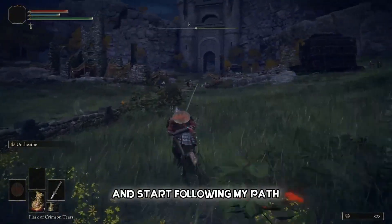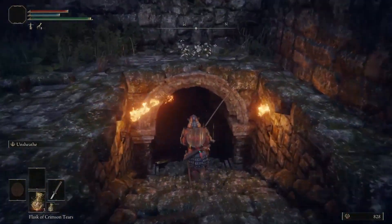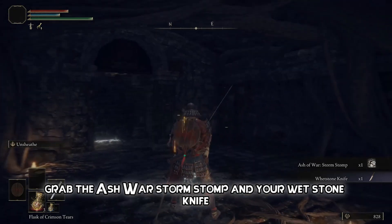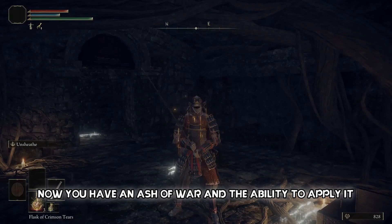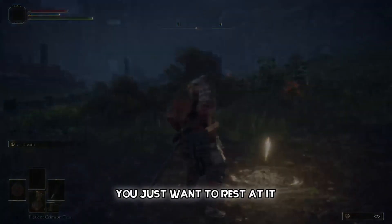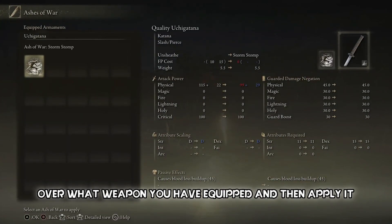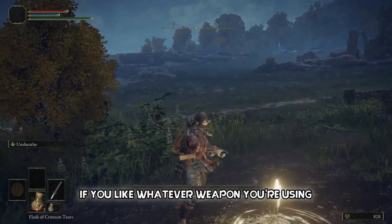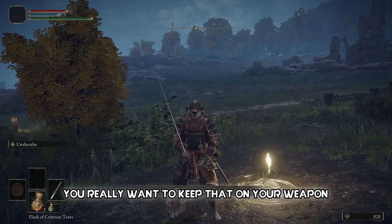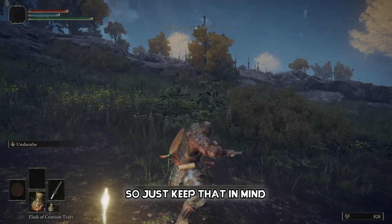Follow the path, open the door, open the chest, and grab the Ash of War: Storm Stomp and your Whetstone Knife. Now you have an Ash of War and the ability to apply it. Teleport back to the Site of Grace, rest, scroll down to Ashes of War, go over the weapon you have equipped, and apply it. Keep in mind that if your weapon already has a good Ash of War skill equipped, switching it will cause you to lose that skill.